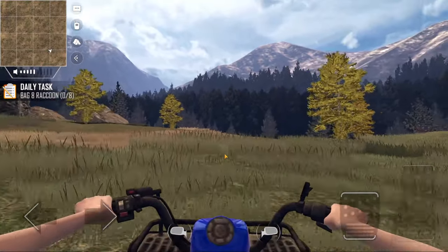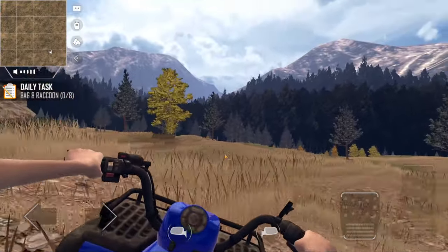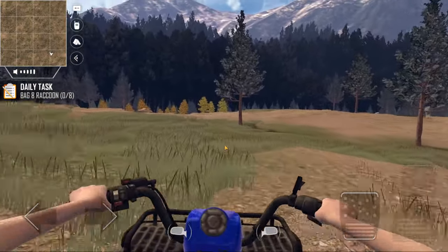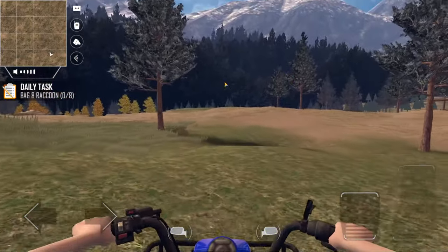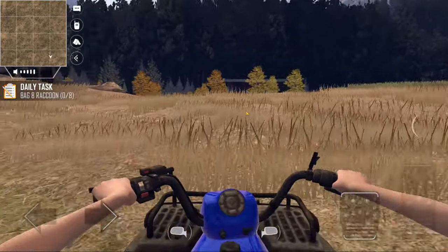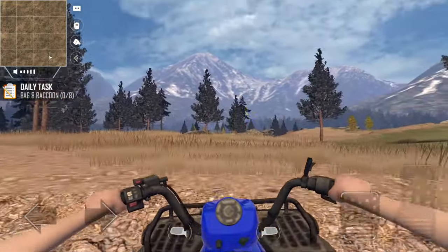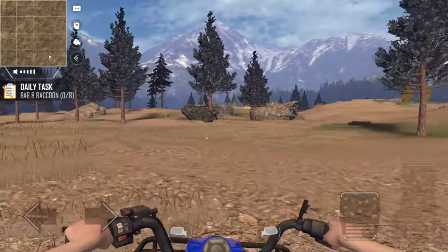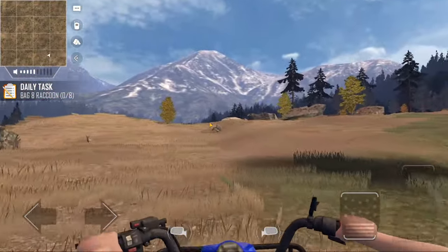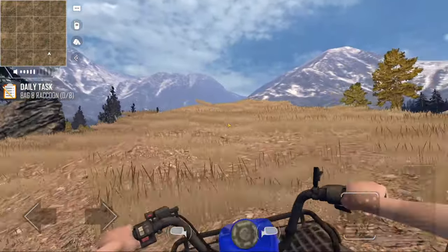I figured it would be able to climb up some pretty steep stuff, but that's really impressive. I'm sure that once you get far enough out, you'll run into a sort of forest of doom where the map doesn't let you go any further. It looks like this is probably the edge of the map — where the woods gets really dark out there. And there it is: 'Return to the play area.'